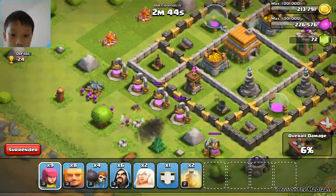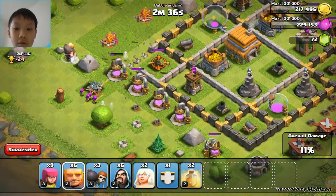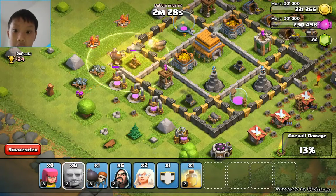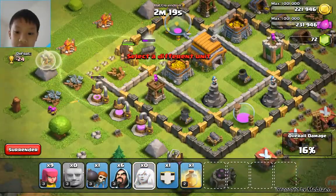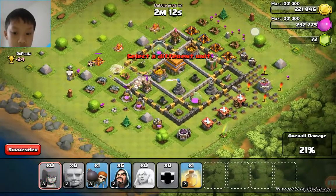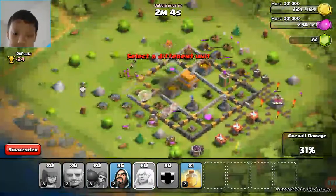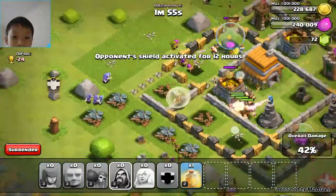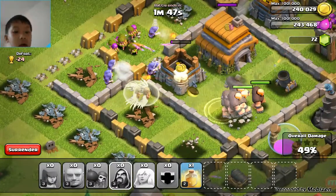I'm going for it. I gotta get that air defense. Here we go. Sit one down there. There we go. That is exactly what I wanted. I got one healing spell left over. Let's use the CC too. Let's go over here and let the wizards follow. Come on, place him. The wizards are gonna destroy everything, basically. The giant is supposed to be the distraction. The healers are supposed to heal, so I don't even think I need my other healing spell.